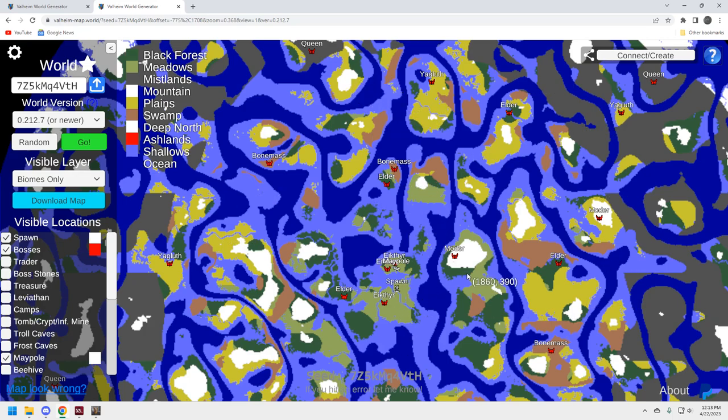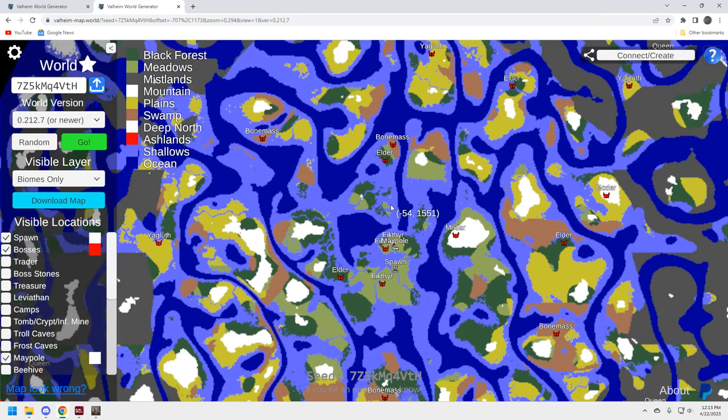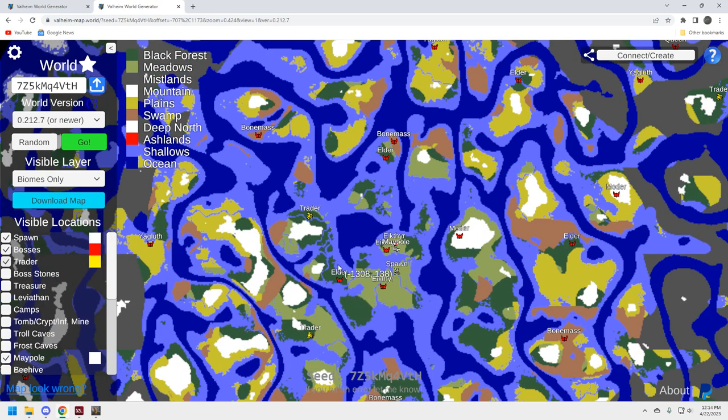For boss distribution, it's not a speed run but it's actually not too bad. I've played on seeds where bosses are just all over the place — really spread out. This is a natural progression: you hit the Elder, then Bone Mass, come back for Moder, and the Yagluth and Queen are close together. You really don't have to do a whole lot of exploration to find these bosses.